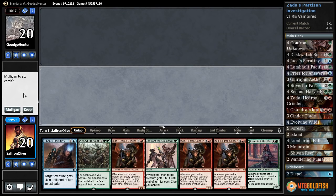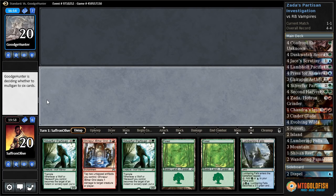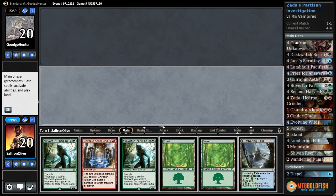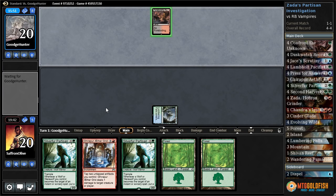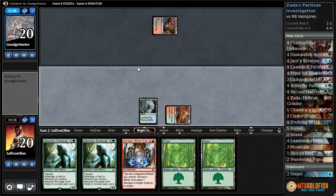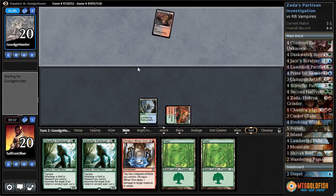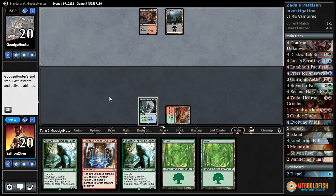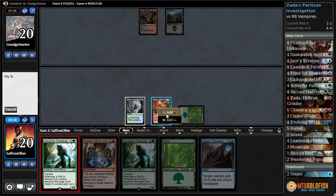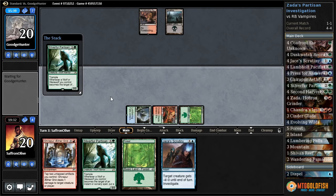We get to play first and we got to mulligan. We don't have red mana, we don't have anything that does anything, but we have two Silver Furs. Let's keep Second Harvest to the bottom. Lumbering Falls go. Foreboding Ruins tapped. Cinderglade go. Some ways to make clue tokens would be nice. Swamp passes.